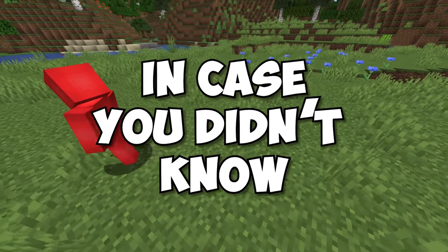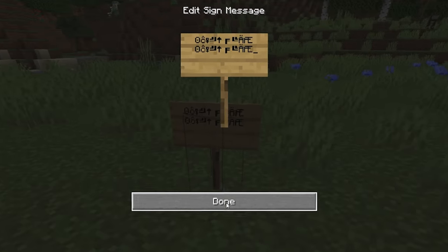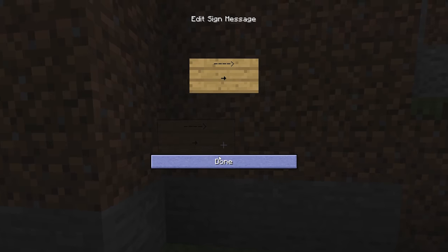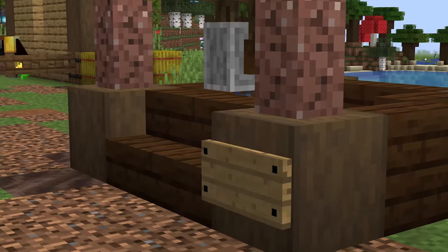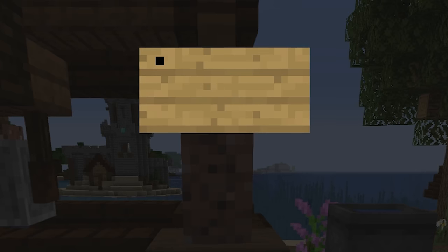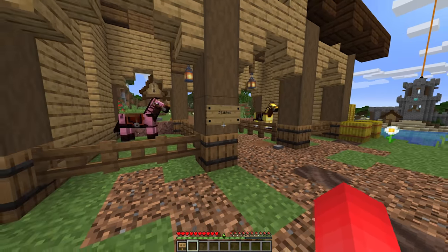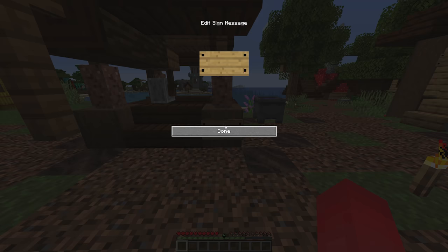Number three: in case you didn't know, we're fully capable of using Unicode and special characters on a Minecraft sign. And while that does allow us to type an arrow like this instead of this, it also opens up this neat little detail. By putting this black square along the corners of the sign, we can make it look like it's nailed down to the wall. It's a simple detail, but it's also simple to do, which makes it worth your time.